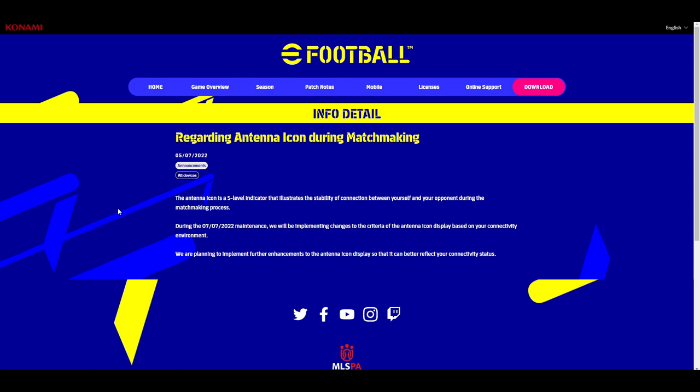They're adding these changes during today's maintenance, saying they will implement changes to the criteria of the antenna icon display based on your connectivity environment. This might mean you can see if people are playing on Wi-Fi — so if you're in a match and it shows a four-bar connection with someone on Wi-Fi, you could back out and not go into the match with that opponent. Definitely a needed improvement.